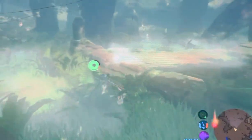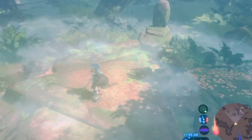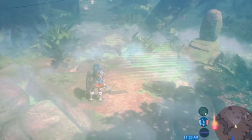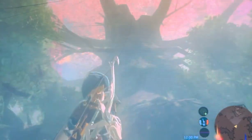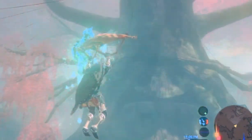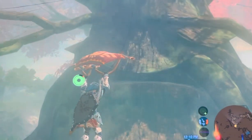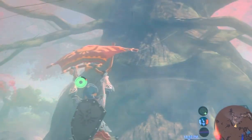So you're gonna go right here — there's gonna be the Master Sword. You're gonna talk to that tree right there. He looks like a tree. See, that's his mouth, and then his eyes are up.